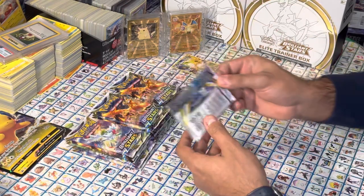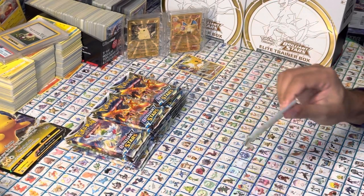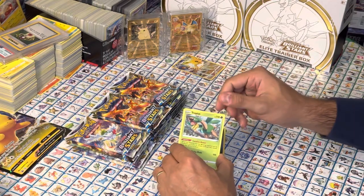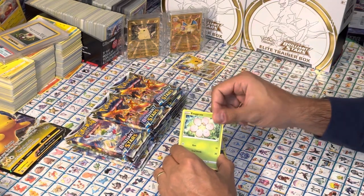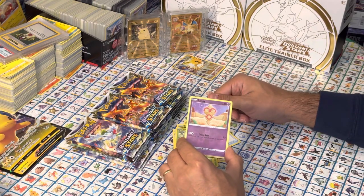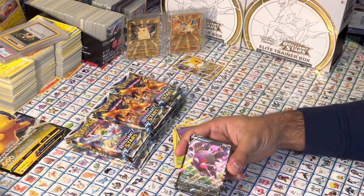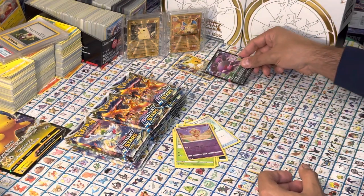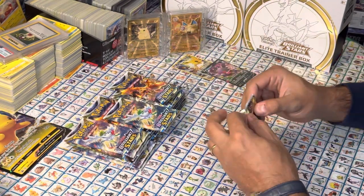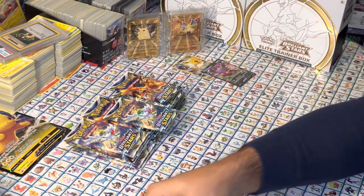Moving right along to the next Brilliant Stars booster pack. Energy, Exeggcute, Starly, Shroomish — there's a Reverse Holographic Baltoy — and a Full Art Morpeko V. Take a look at that, it's pretty neat. Not the Charizard we were looking for, but we'll take it. So far, two Full Arts: Jolteon and Morpeko.